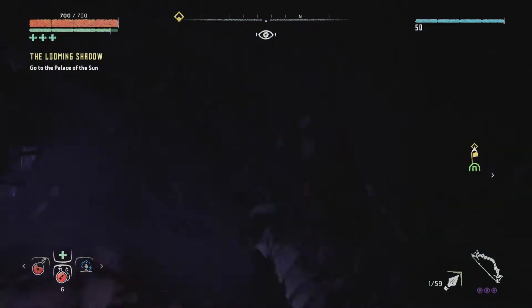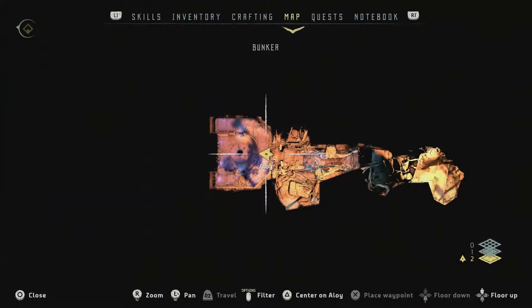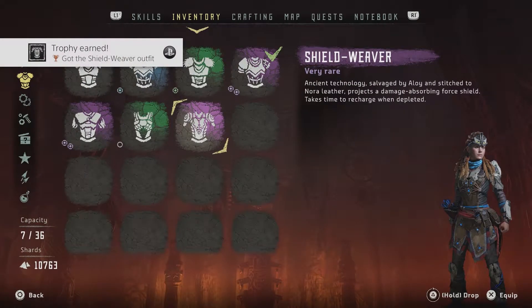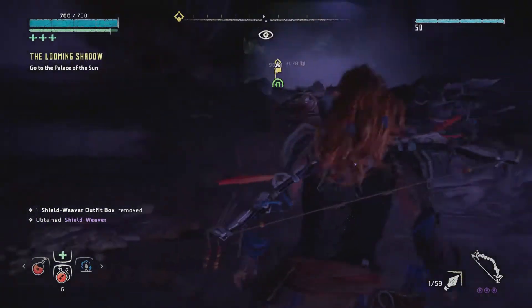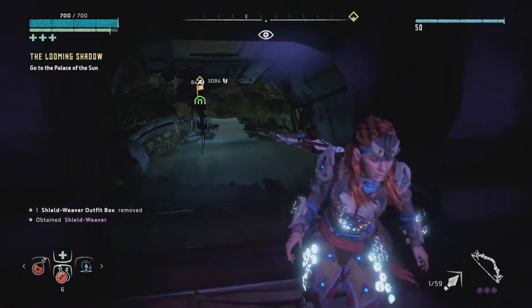I want to put it on, but I want the trophy to pop first. I'll put it on. Inventory, treasure box. Got the Shield Weaver outfit. Ancient technology, salvaged by Alois, stitched to Nori leather. Projects a damage-absorbing force. Shield takes time to recharge when depleted. We'll keep it on. I think I saw someone wearing it in a video — it looked exactly like that. I like the look of it.